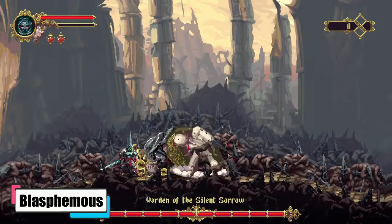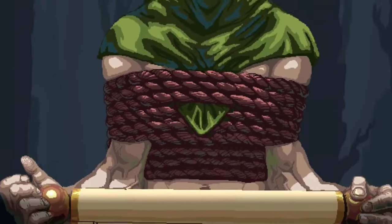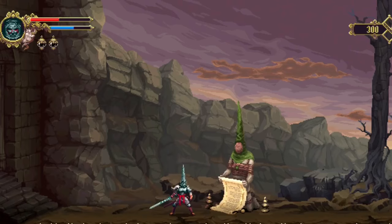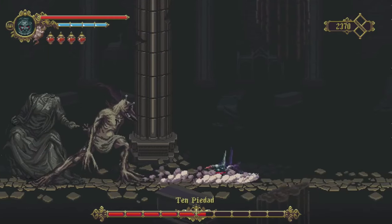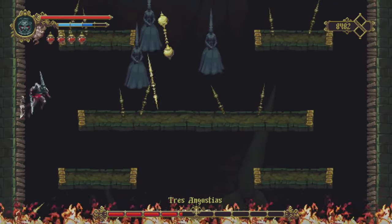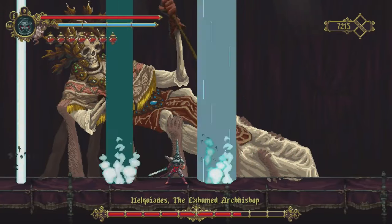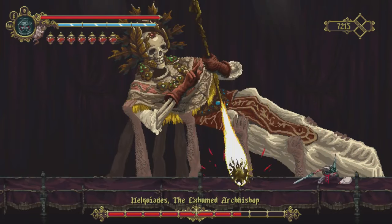Blasphemous. Our final game for this list is Blasphemous, a challenging platformer known for how unforgiving it can be in more ways than one. The plot unfolds in the nightmarish world of Custodia, a religious setting influenced heavily by Roman Catholicism and Spanish culture. We follow the Penitent One who seeks redemption in a land plagued by religious fervor and grotesque monsters. As the story unfolded through the game's cryptic lore and environmental storytelling in this Metroidvania title, I found myself looking forward to the next combat sequence or boss battle with the game's intricate fight mechanics. Using my sword and casting ranged spells was no easy task while simultaneously trying to figure out the enemy's pattern. Tough but rewarding nonetheless. In exploring themes of guilt, atonement and religion in this grim experience, Blasphemous earns itself a spot on our list.